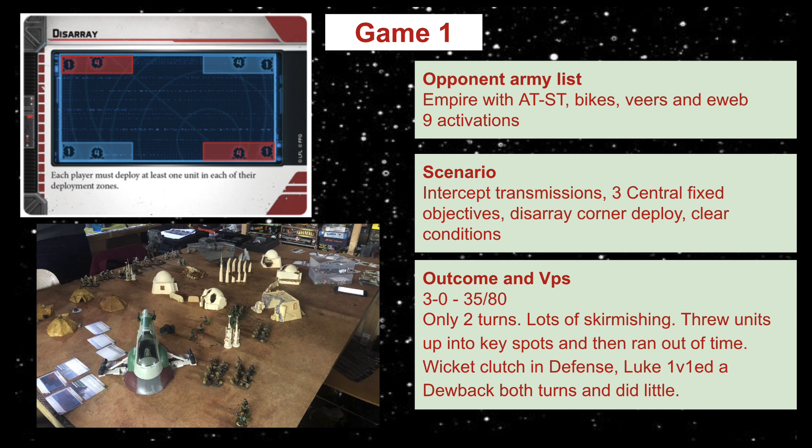We each deployed the majority of our armies on one side of the board, with a few token units on the other side. It was a fairly straightforward win to be honest. One thing neither of us realized was how long each turn took - we were playing two-and-a-half hour games and only managed to get two turns in, which is pretty ridiculous. It wasn't really a proper game. My units were quicker so I got to the center first and captured all three objectives. I killed 35 points worth, he killed 80.